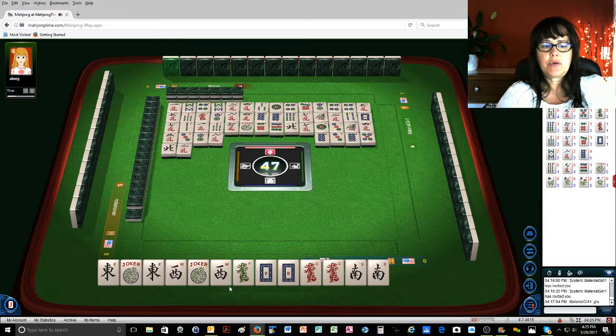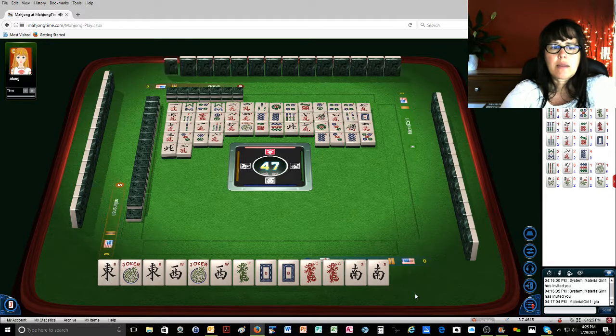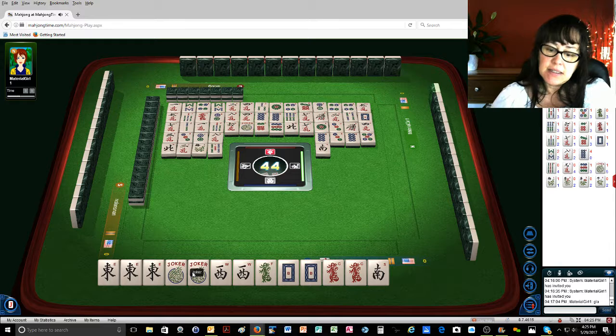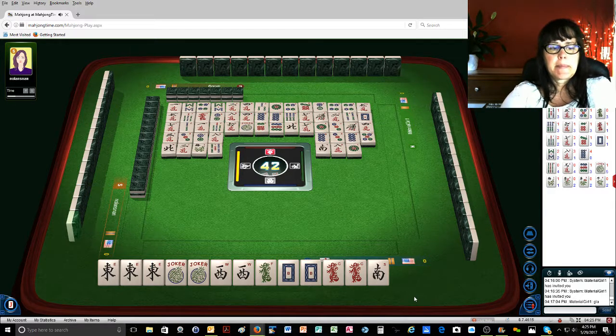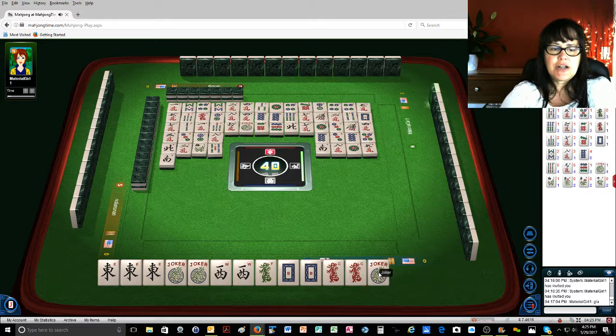Ready to win on a green. There's the other east, south wind — very nice. I already played this hand, I'll take a win, I need points. Another joker — get on in there. South wind. All right, we're ready to win on a green dragon.